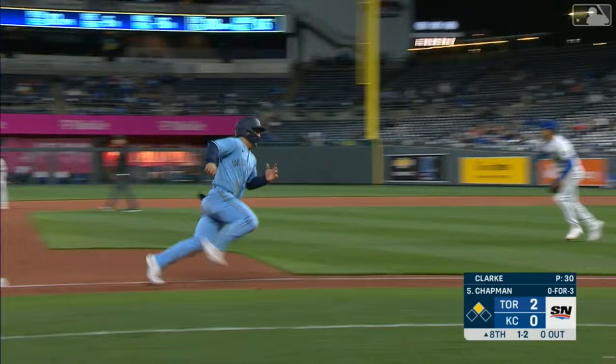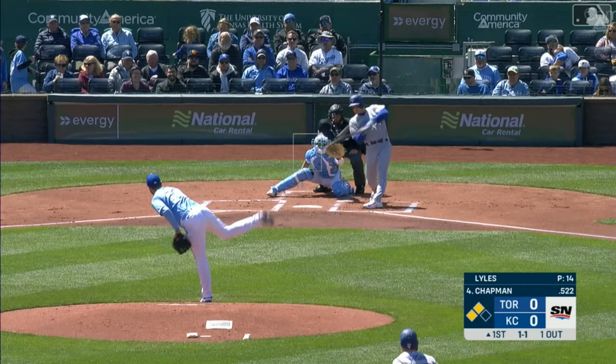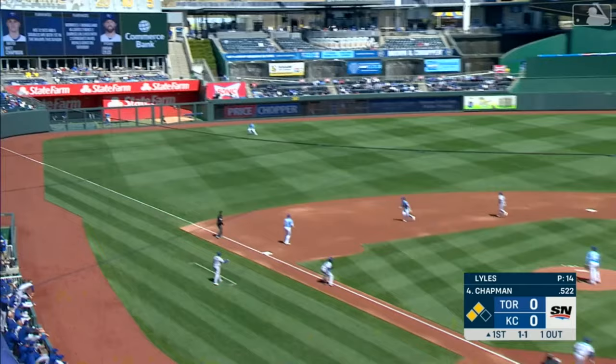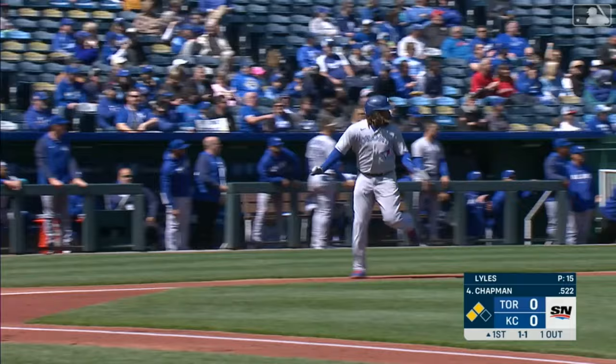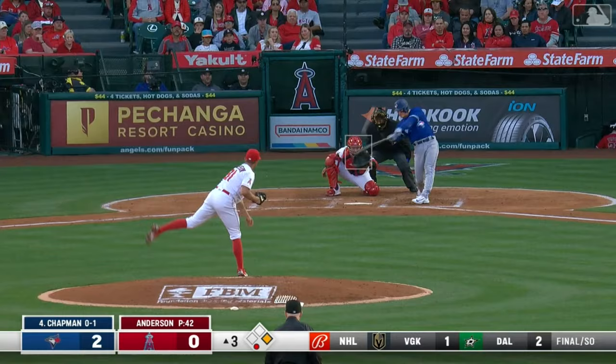There's a base hit into left for Chapman. Varsho had to break back to the bag to make sure it got through. He's heading home and he's in. And he drills a ball to left field and it is off the wall. Guerrero in to score.